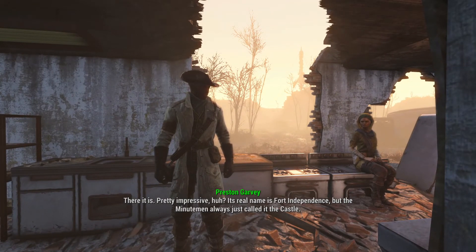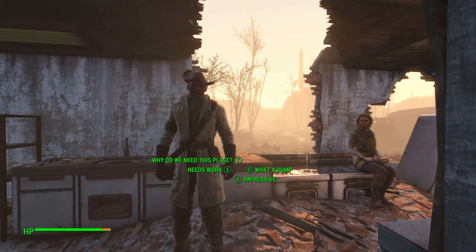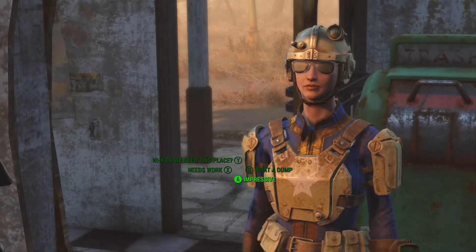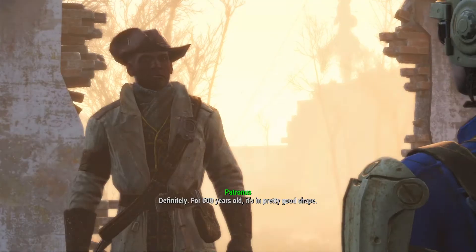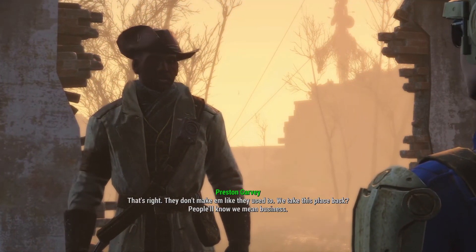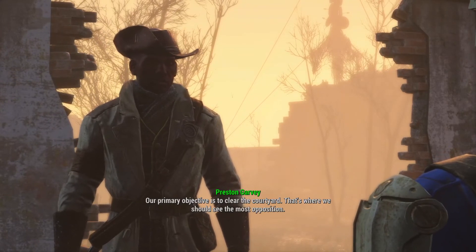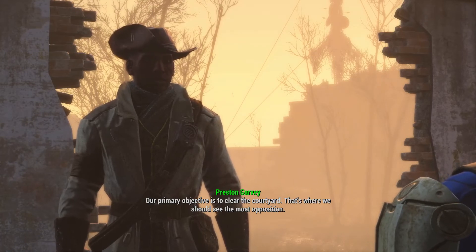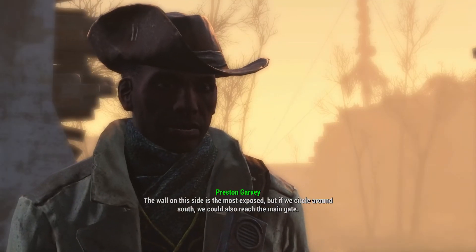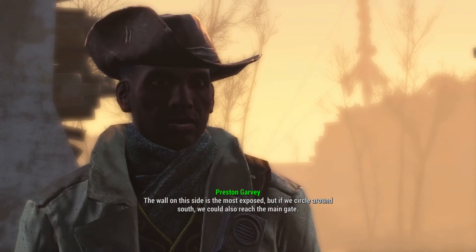Its real name is Fort Independence but the Minutemen always just called it the castle. Now you can see why I wanted to take it back. For 600 years old it's in pretty good shape. They don't make them like they used to. We take this place back, people will know we mean business. Our primary objective is to clear the courtyard — that's where we should see the most opposition. The wall on this side is the most exposed but if we circle around south we could also reach the main gate.